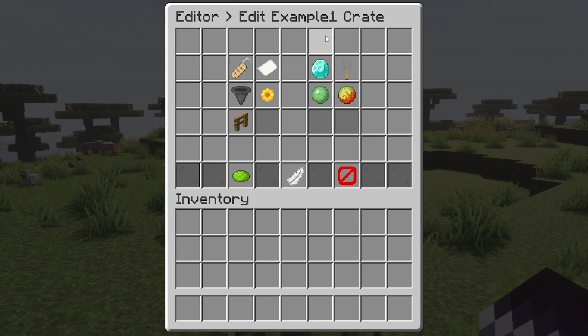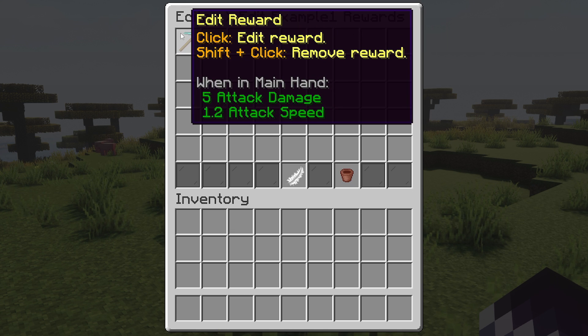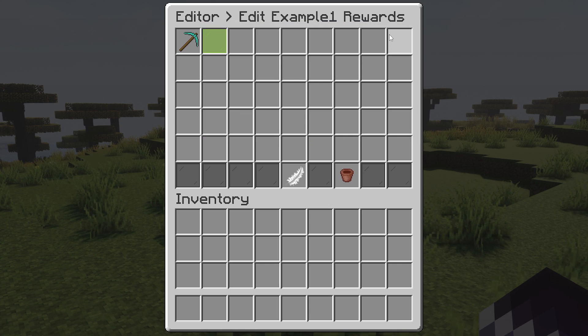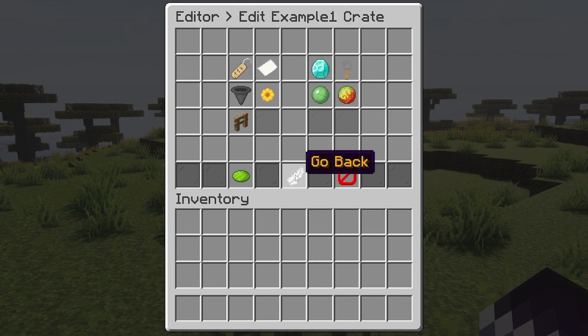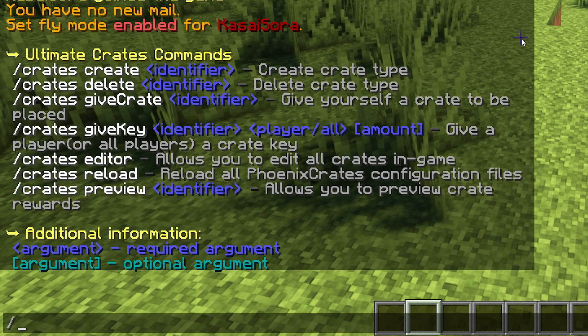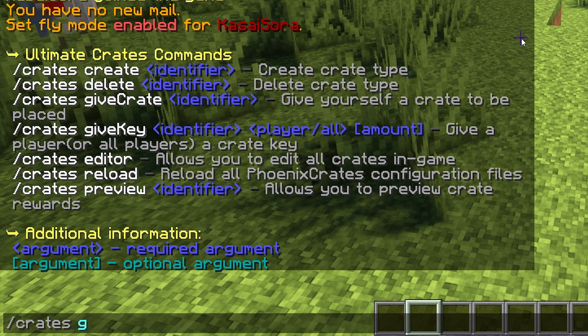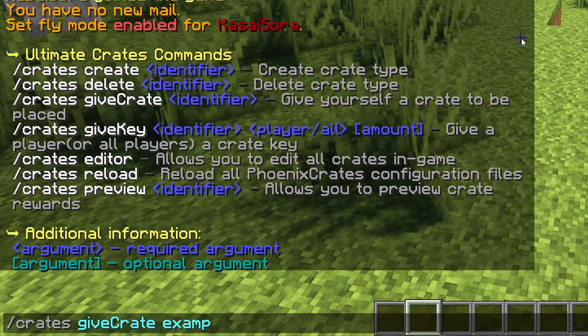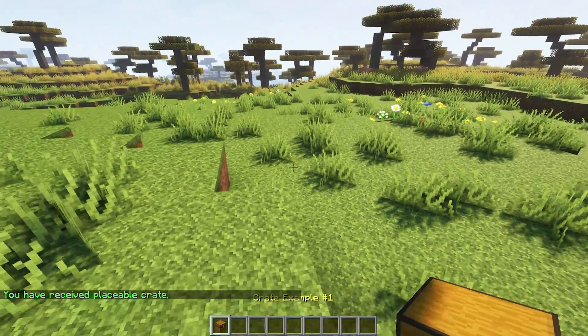In example one, we're going to click on edit rewards. This is the reward you can get from this crate. Like you can see, there's only a single reward here. Of course, we can add multiple rewards with all their own values so that one is more rare than the other. Let's try out this crate by typing /crates give crate, and then example one. There we go — we got a crate.